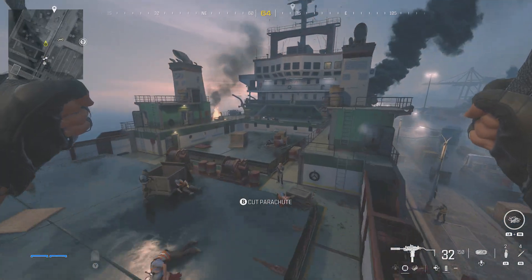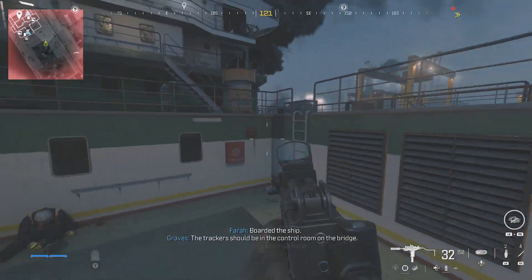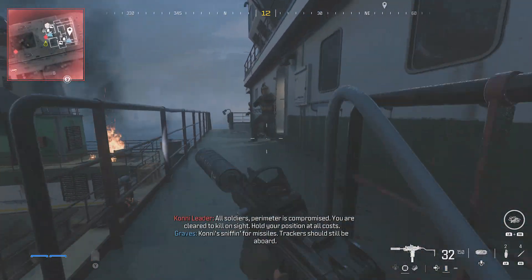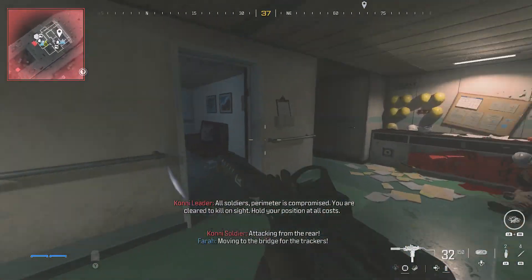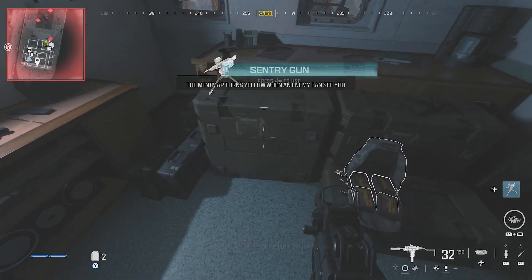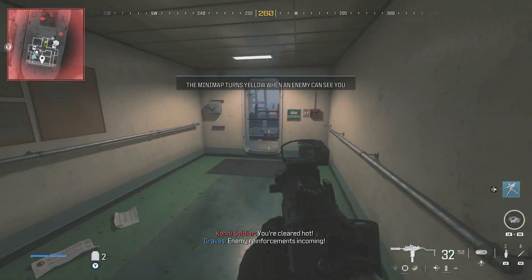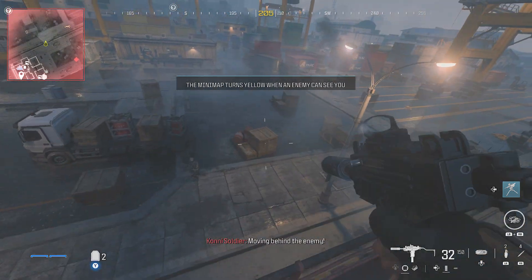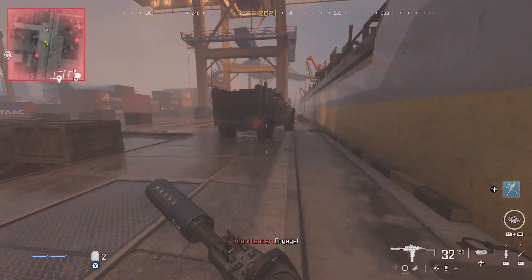If you have the parachute, which you should have, you can make a quick landing onto the ship. You can kill the enemies or leave them, it doesn't really matter. There are some extra armor plates and a sentry gun right here. Now what we want to do is make our way to this truck.